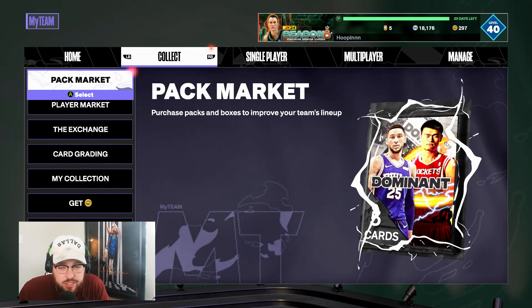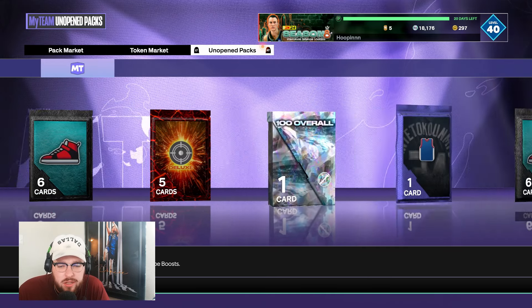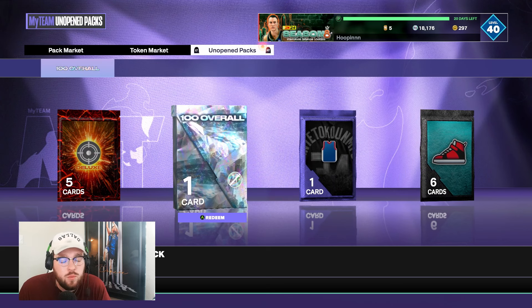What is good YouTube, and welcome back to another JC2K video. In today's video, we are going to be opening up the Dominant 100 overall unsello pack, as well as the unsello player pack that you get from the win streak agendas that are available today in NBA 2K24 MyTeam.